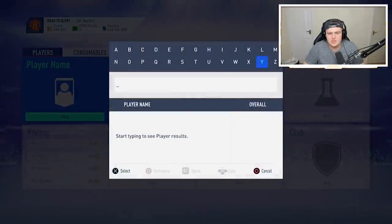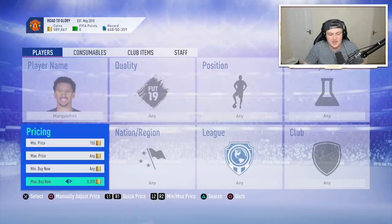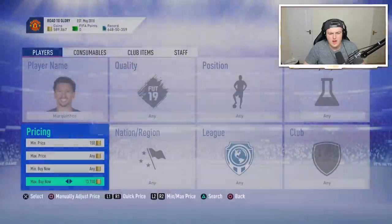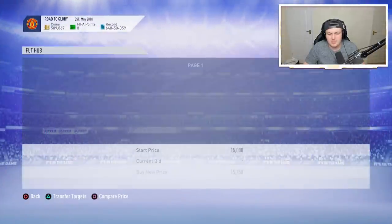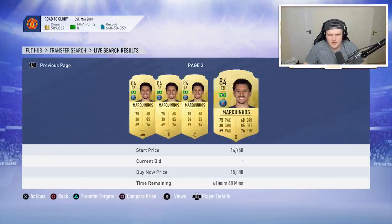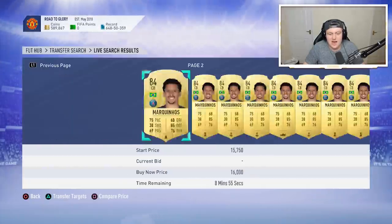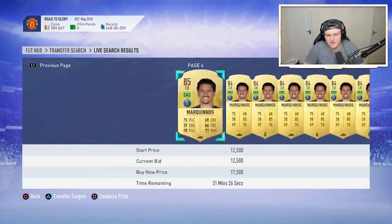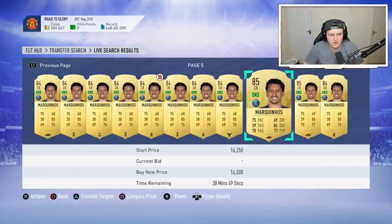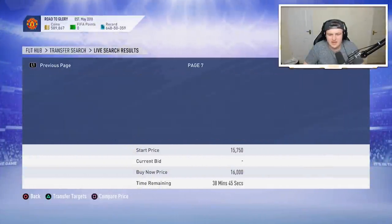Let me go and buy an 85 Marquinhos. In my opinion, this iconic grade isn't going to be that expensive compared to when the baby icon came out - players' prices have dropped a whole lot. Where is 85 Marquinhos? I know he's probably one of the more expensive 85s, but he's the only player that works here for me - I did it when I had him in the club and forgot I only had one. There's an 85 one, but it's expired - that's annoying.